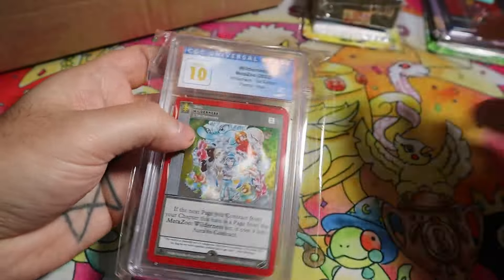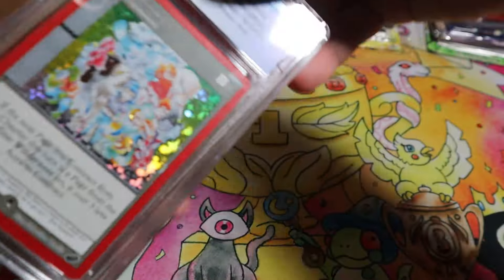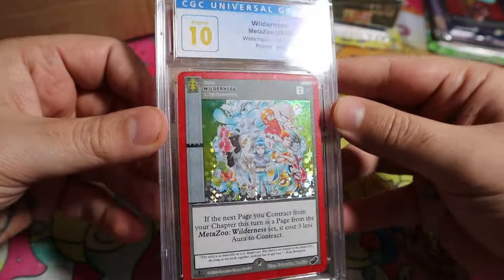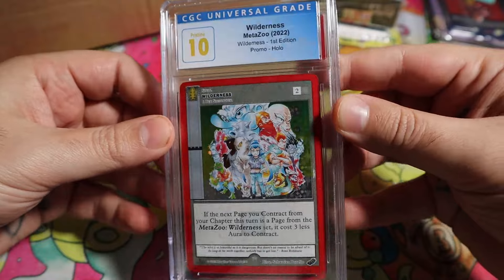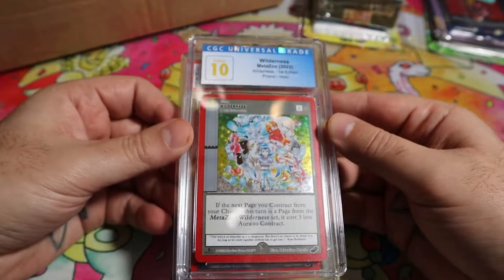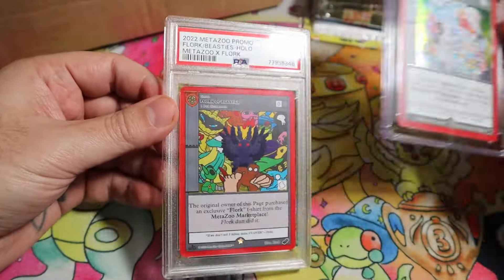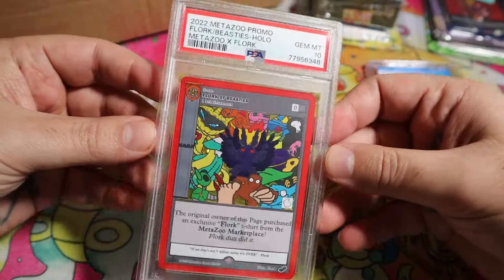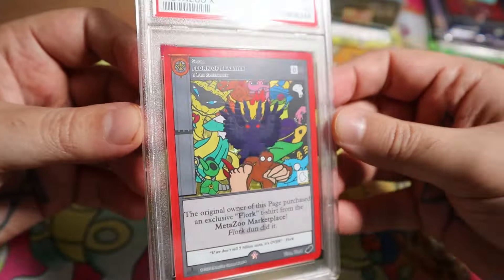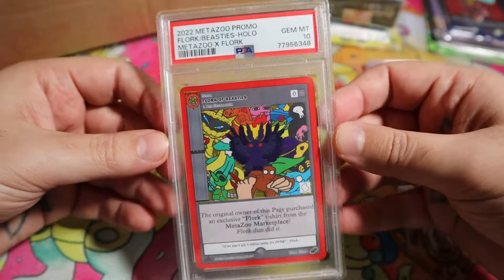Just grabbing random stuff off top. We did get some slabs too. I don't remember how much this went for — maybe a few bucks. But a Pristine was just kind of cool. And like I said, a lot of these I'll probably give away and keep them in circulation. I had plans for these besides just throwing them in a closet. I was actually really hyped about this one — I thought this art was cool. I didn't really buy into the whole Flork promo t-shirt thing, but I did think this card was cool.